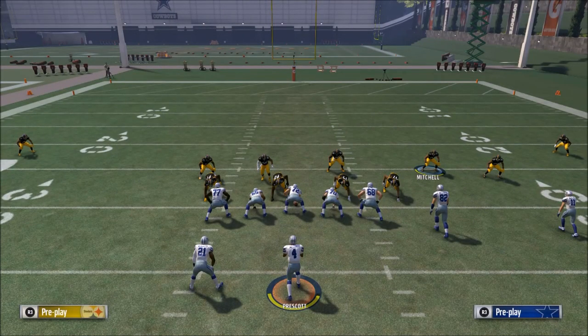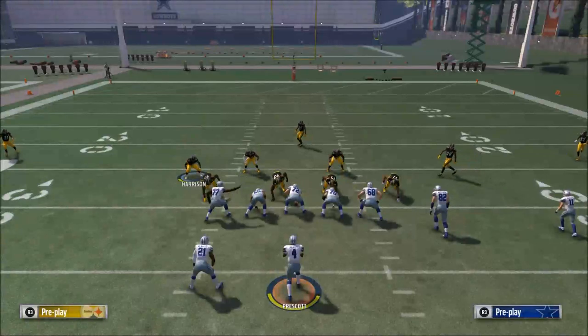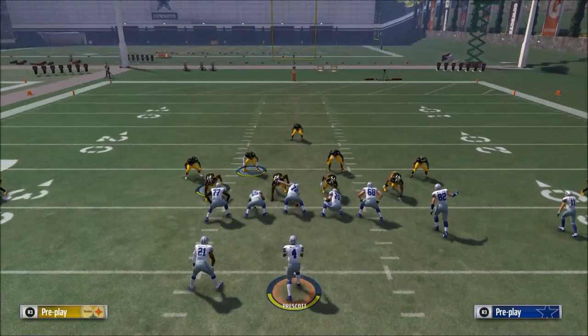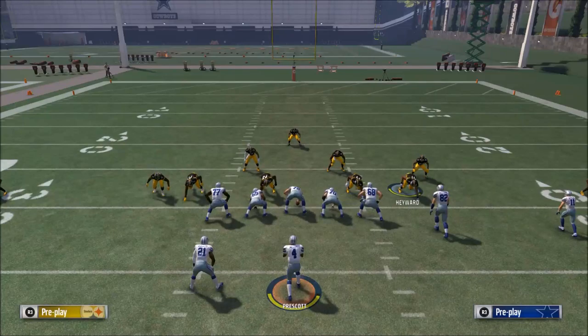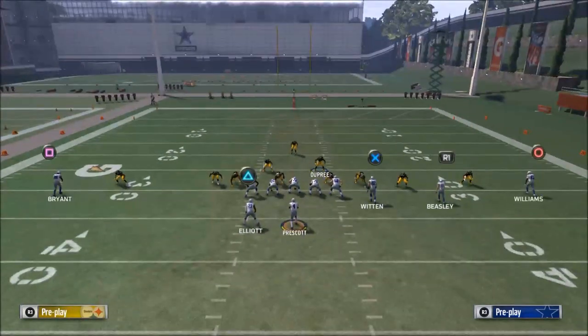The game is going to be flowing and you need to be able to execute this from zone as well. Go to cover 3 and do the same thing: blitz Harrison off the edge, blitz Davis off the edge on this side, and put these two guys in hard flats.